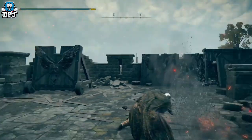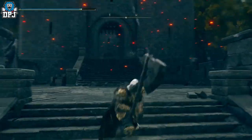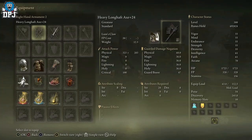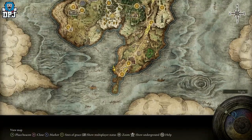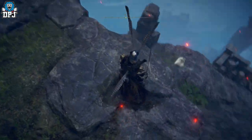Next up we have the Lunghaft Axe. This is a weapon which has a 2% drop rate at 100 discovery and scales with strength and dexterity. Required stats are 24 in strength and 8 in dexterity. This weapon allows you to slot in an Ash of War, making it really customisable. It drops from a few Misbegottens found around the map. The farm I used is from the grace point of Behind the Castle within Castle Morne, down south on the map. Follow the short path shown on screen — you'll see one enemy here, simply take him out, then go back to that grace point.